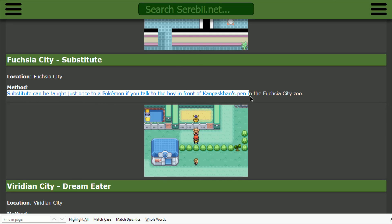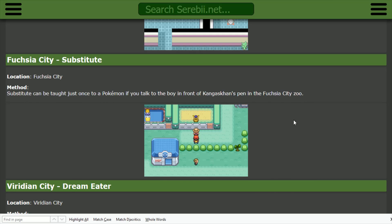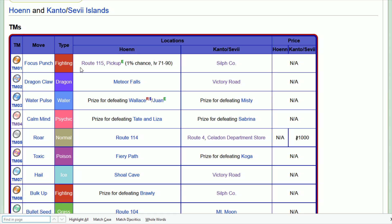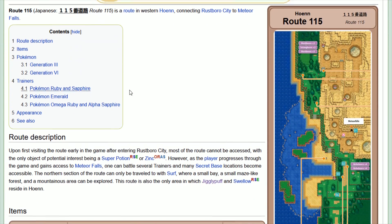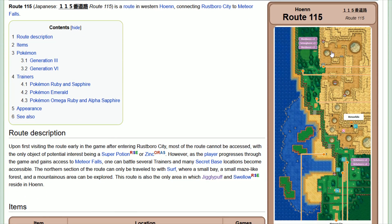Focus Punch is TM01, and it's found over on Route 115 in the Hoenn region. Looking at the map, Route 115 is in the top northwest corner of the map. You're going to need Surf to go around this area and then run up through the forested area into the mountainous area. Right in that top section is where you're going to find TM01 for Focus Punch.